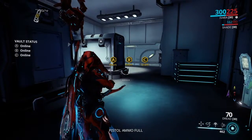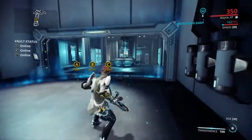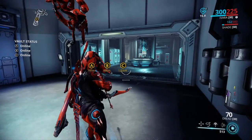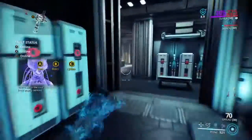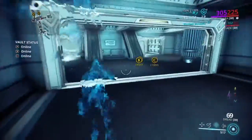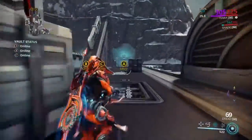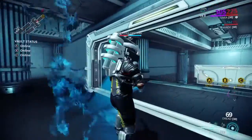Alright, so here we are on Oceanum. Got my trusty Ivara with the Infiltrate mod. I'm also, for my operator, using the Zenurik focus, so got Energizing Dash, and I will soon be at max energy — 525. There we go, 525. Now let's just prowl — you can still roll. You don't really need to go invisible all the time, but I prefer to.